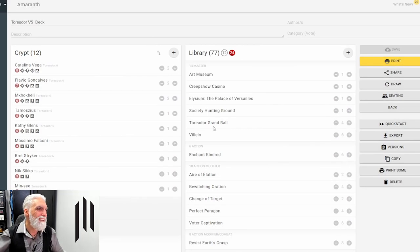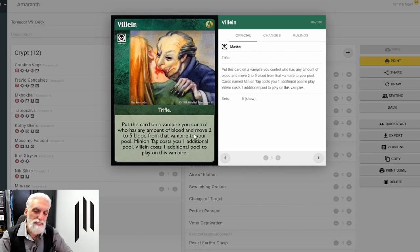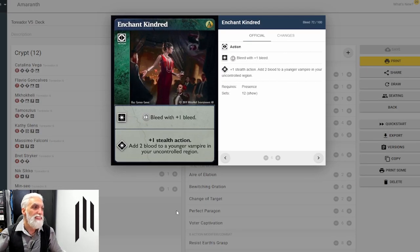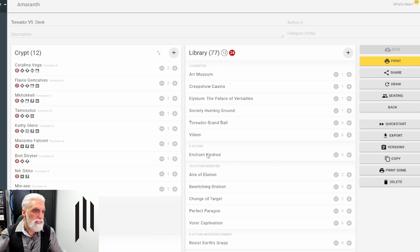Villein is a great card and tells you exactly what the deck wants you to do. Put it on a vampire you control who has any amount of blood to move two to five blood from that vampire to your pool. Minion tap costs an additional pool to play on this vampire, as does another Villein. So we're taking blood off vampires — which is why the Hunting Ground bringing one blood back is important.